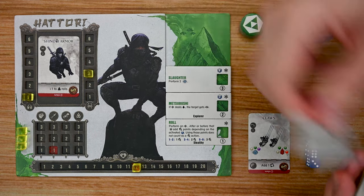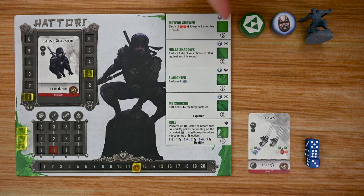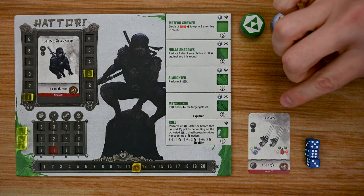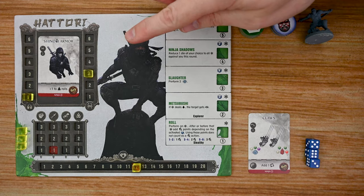Most of Hattori's basic abilities are attack abilities, but other characters may have passive or other ability types. Each character also has access to their own special items — at the bottom of each item it lists that character's name or class, so only Hattori can equip those particular items.